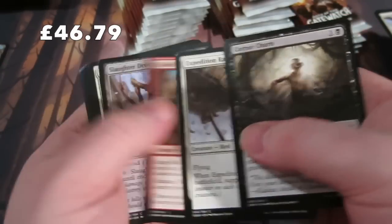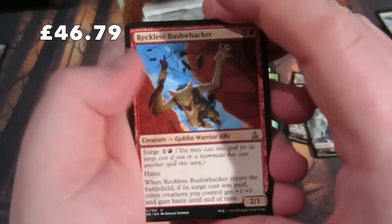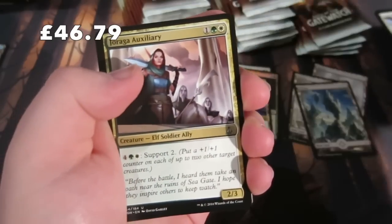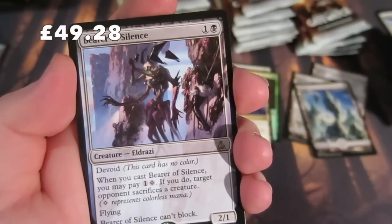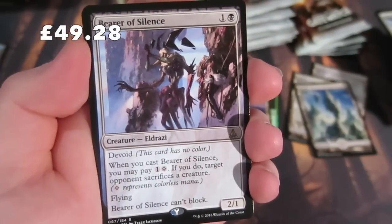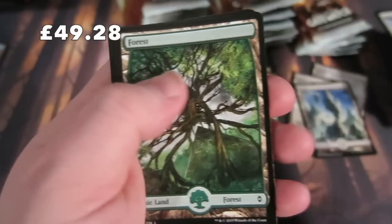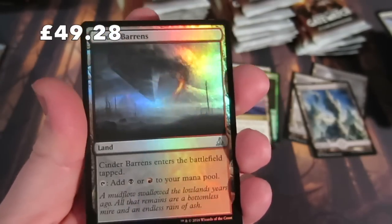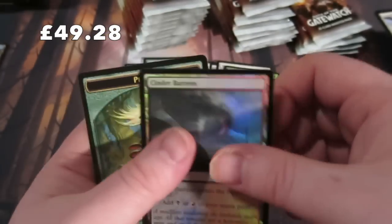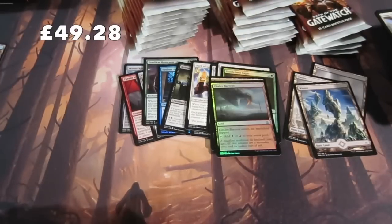That was not the best pack, but here we go. Another Reckless Bushwhacker, Bonds of Mortality, Joraga Auxiliary, and the rare is Bearer of Silence - a 2/1 for two. When you cast Bearer of Silence you may pay one colorless; if you do, target opponent sacrifices a creature. Pretty sweet. We get a Forest - and a foil Cinder Barrens uncommon land! Not the Expedition but a nice foil card.